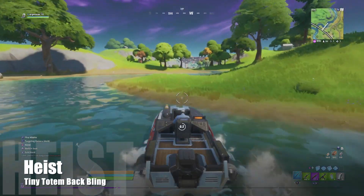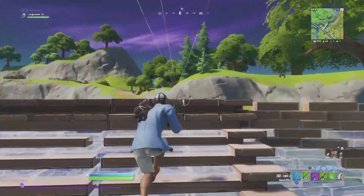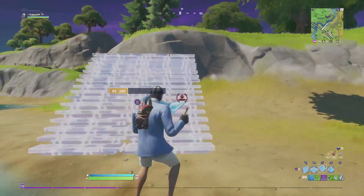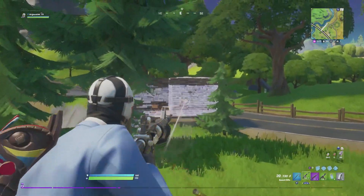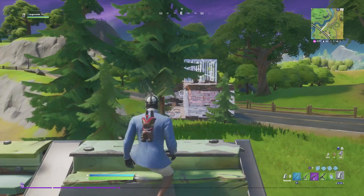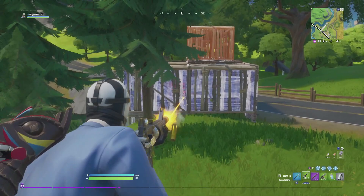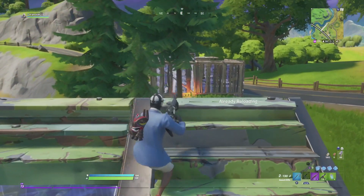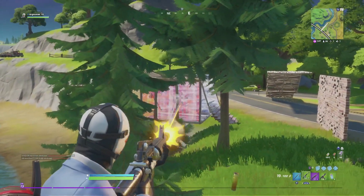Heist is a very odd skin. He has a traditional suit like we've seen with the Wild Card skin and John Wick, but he actually has those cargo shorts — it looks pretty cool, it's a lot different than most other skins. He does have that mask as well, and then he does have dress shoes, so it makes the whole skin very unique to himself. It's a good change of pace. The Tiny Totem backbling — I'm not really a fan of it, it's not very universal and I rarely ever use it with any other skins.